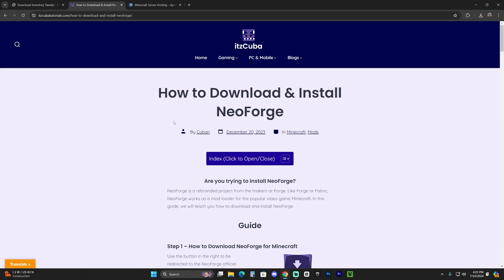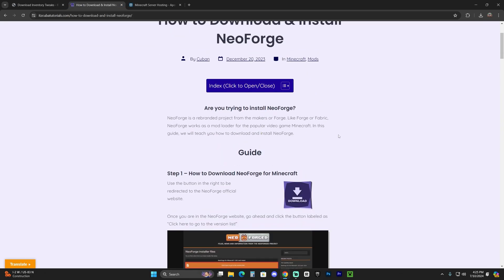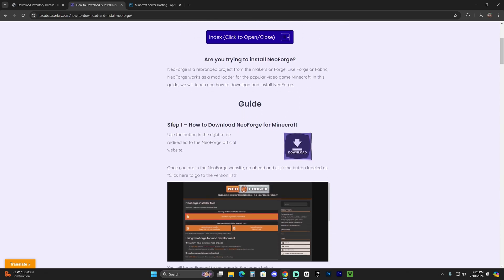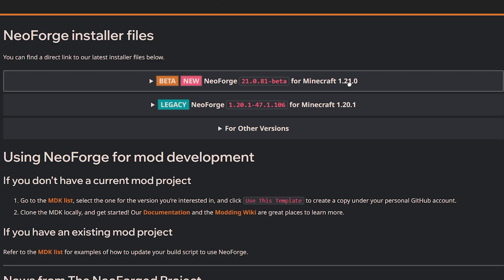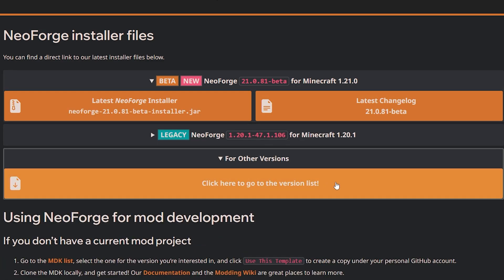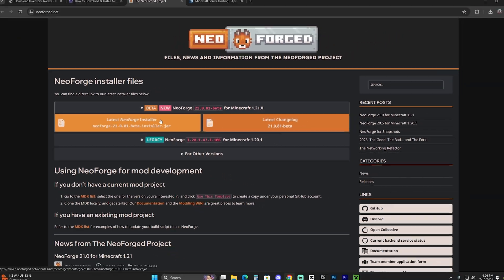If you don't have NeoForge, click the third link in the description — a written guide on how to download and install NeoForge. Go to step one and click Download. Look for the 1.21 version; if you don't see it, click 'Other Versions' to see the full list. Since 1.21 is the most recent, it should appear directly — just click where it says 'Latest NeoForge Installer' to begin the download.